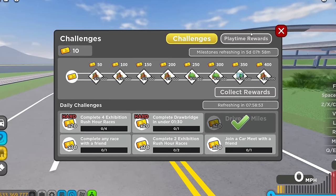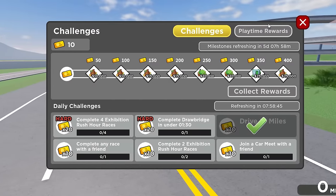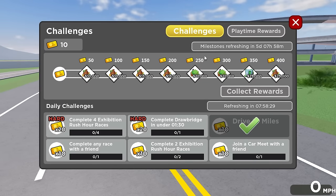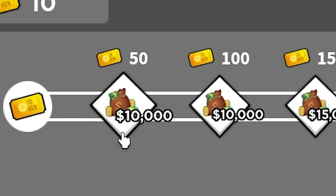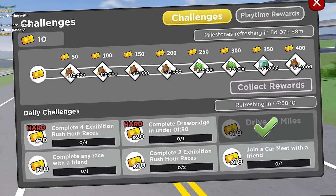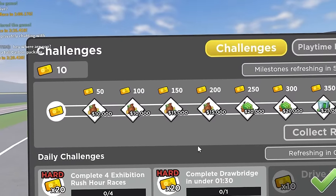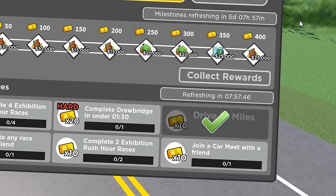Another thing you can do to make money is these challenges. I don't think they're a great grinding method, but if you can do them passively — like if you want to complete four exhibition rush hour races, you can grind the rush hour race; complete a drawbridge sprint in under one minute 30, you can grind that race. Somewhere in the region of $150,000 you can get from this. The only thing is you can only get 80 tickets a day, which is a bit tragic. It's more of a passive thing — but if you're committed to becoming rich, I'd probably complete them.